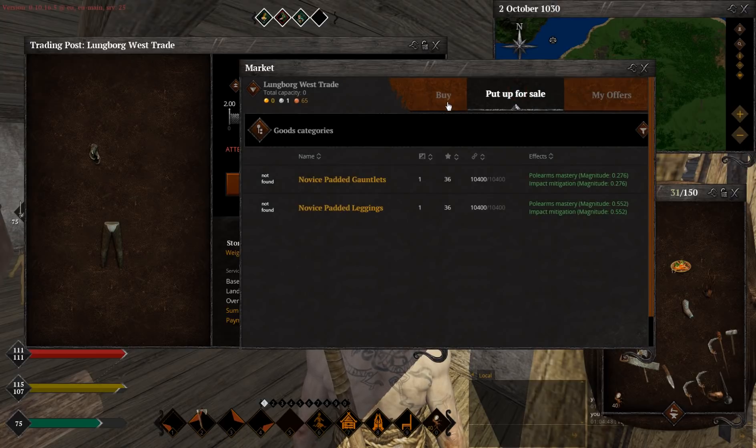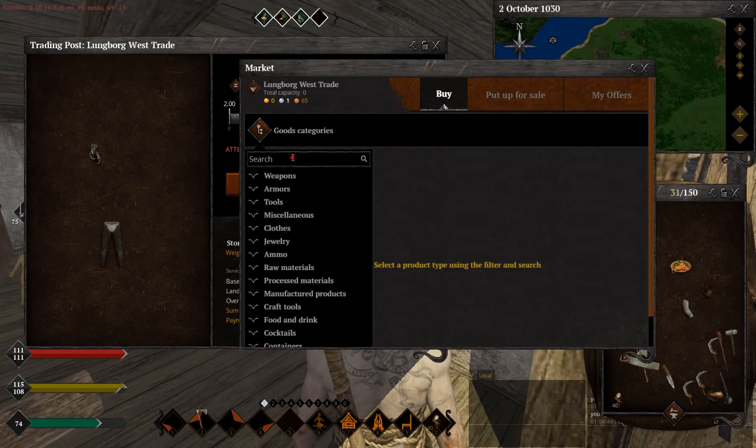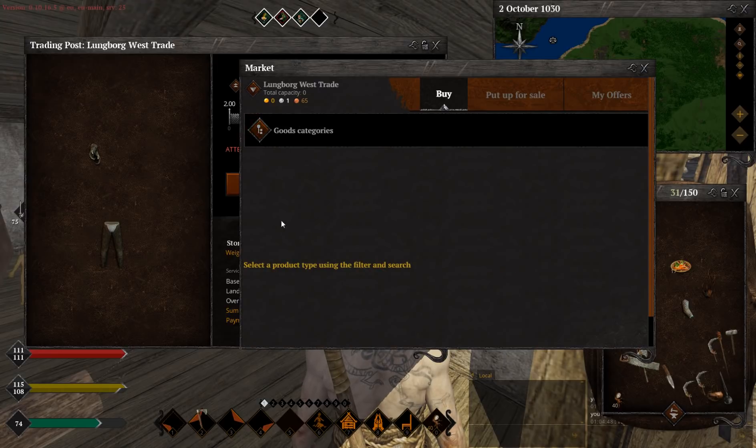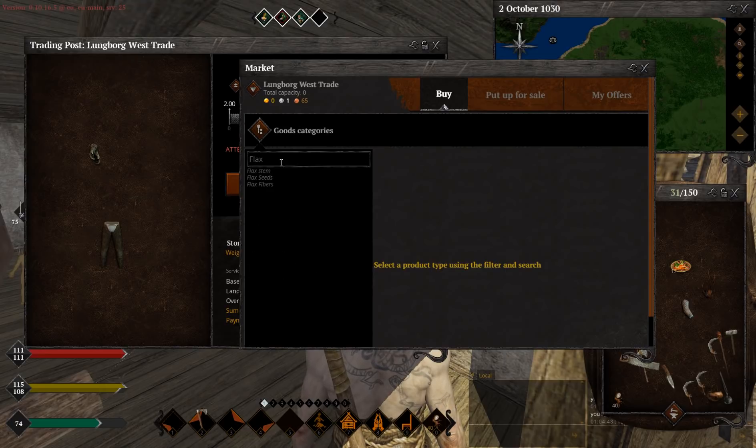Now, how to buy stuff from other players? That's kind of annoying. We go to this 'buy' tab here, and then we need to choose what we want to buy. As you can see, you can't just see everything for sale — you need to select specific items. You can also use the search system. For example, let's search for 'flex' — you can easily find flex fiber, flex stem. Let's go for flex stem.